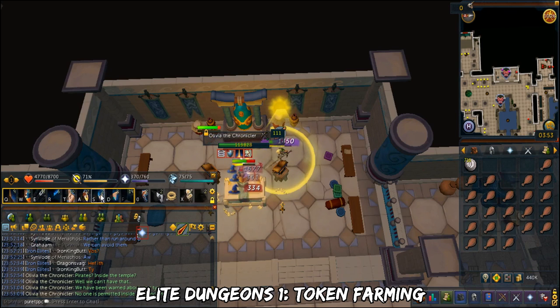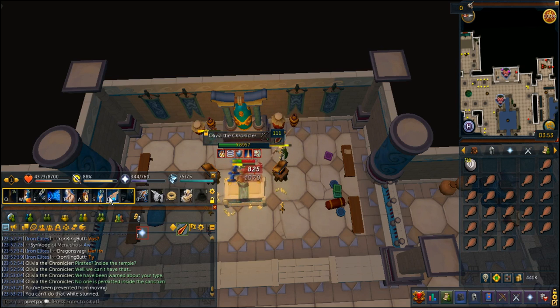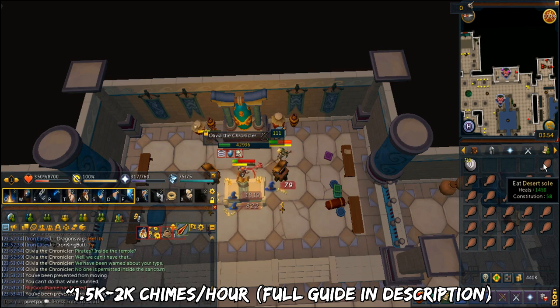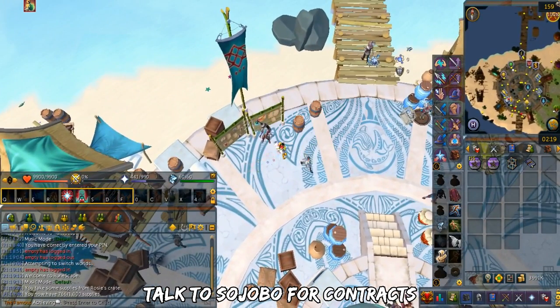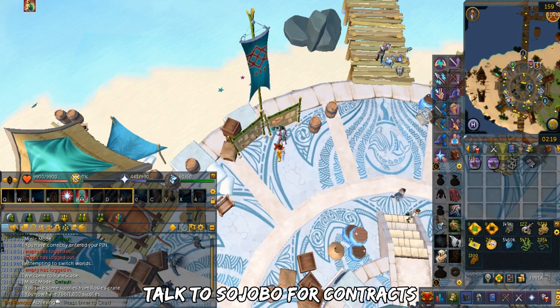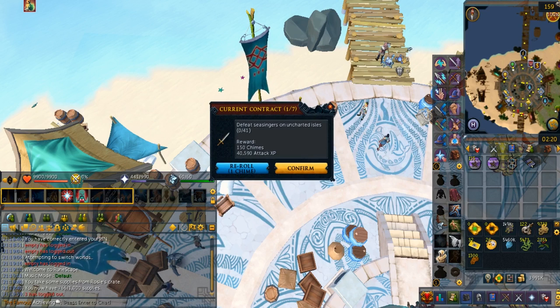The last main Chime method is token farming, located in the Temple of Aminishi. There's an Elite Dungeons FC and Discord to help you find teams. You don't need super high combat stats — personally I was able to do this as an Ironman with a group of tier 70s. The amount of Chimes per hour you can get is around 1.5k to 2k. It looks confusing but I have a full guide on this, linked in the description. We also have Arc Contracts — talk to the Contracts guy and he'll give you a new one. Daily contracts give you a lot of XP in a certain task plus Chimes. You can reroll contracts you don't like for a cost in Chimes. The best contracts to complete are divination or woodcutting. I have a guide on this in the past which I'll link in the description.